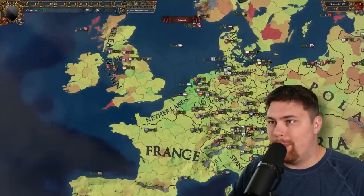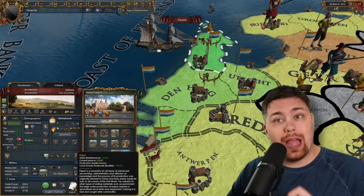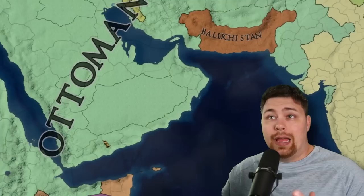On the development front, the Netherlands is not holding up at all — this province right here is 57 development. Their capital over here: 65 development with 30 base manpower — that is absolutely insane. I forgot that Amsterdam changes this trade good to paper, so yeah they are making good, good money here. 160 ducats in the English Channel — it's pretty wild. Yes, it is 1.35, how could you tell?